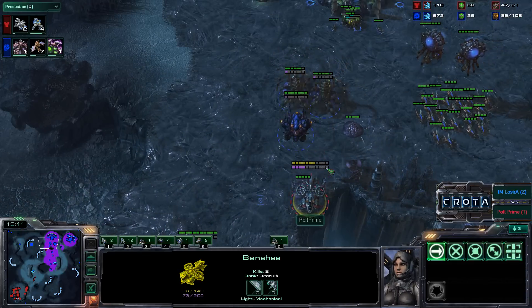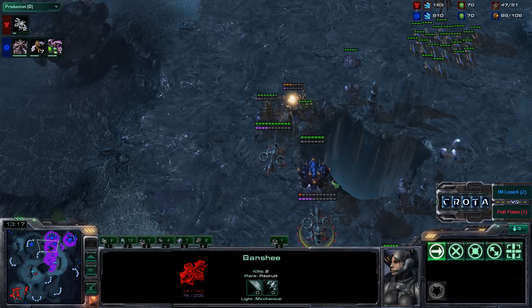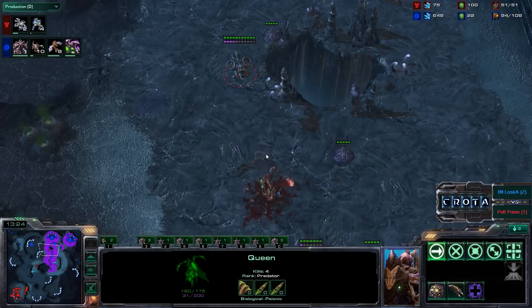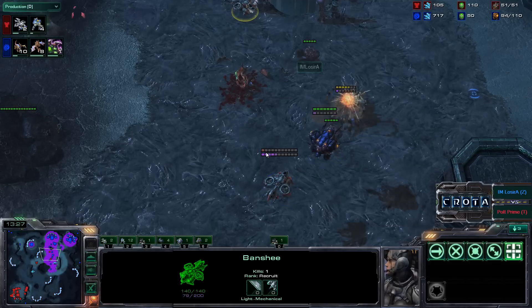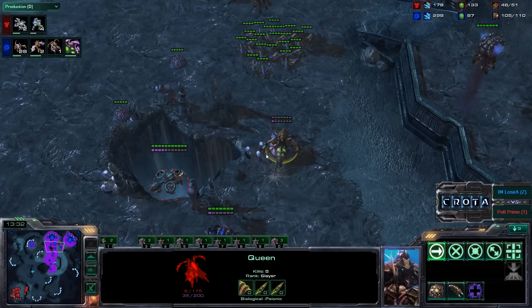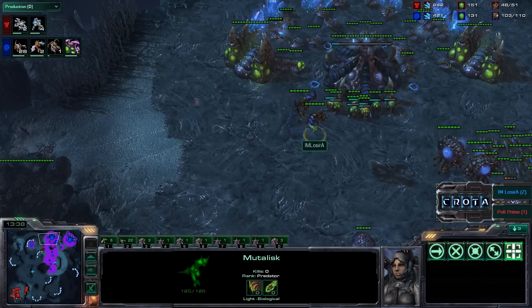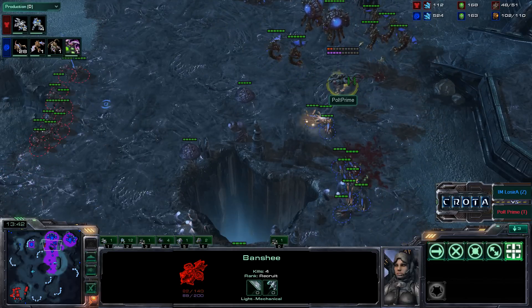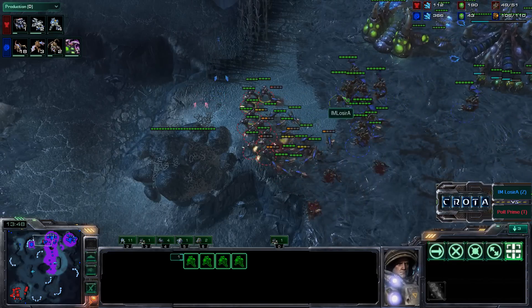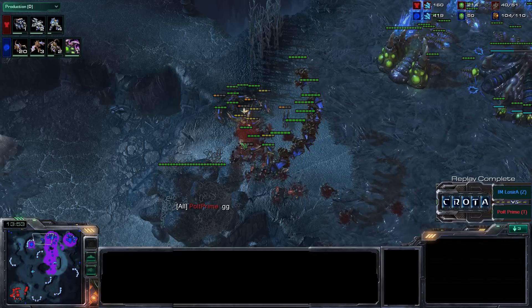A Changeling also getting destroyed as well. The Queen is now making their way over, and there is also an Overseer in the battle trying to focus down that one Banshee — down to 14 hit points. Another Queen getting sniped down. This is not going to be looking very good at all. One Banshee is now gone. This Queen is going to get destroyed. But as soon as the Mutalisks come out, that is going to be it. Pult Prime is going to have to fight some Mutalisks. The Mutalisks quickly swarming in, finishing off the Banshee there. Zerglings now trying to come in, Mutalisks finishing off the rest of this army here. And there is the GG by Pult.